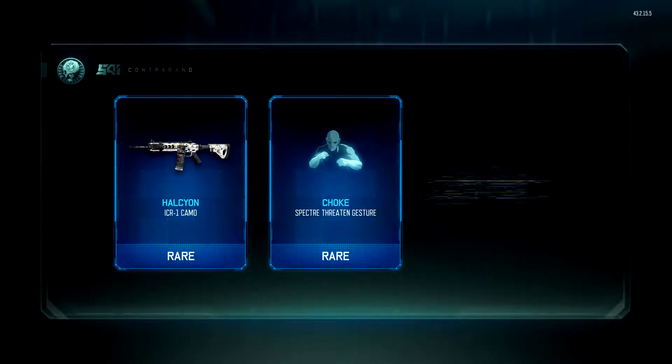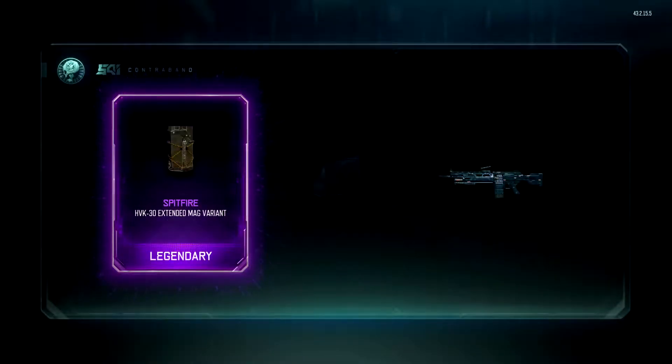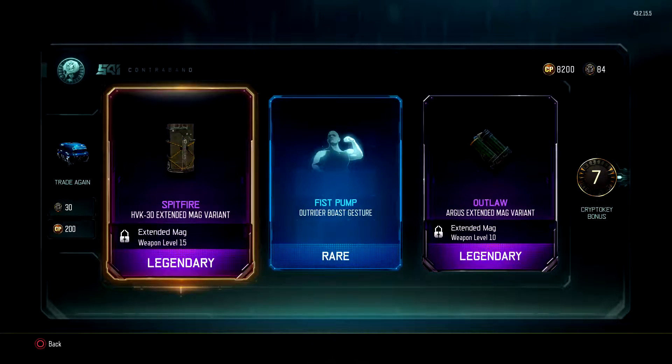Let's see what we get — another rare, another rare, and a Legendary Firebrand. That's the one legendary camo that doesn't animate, but it does look nice. The yellow isn't really animated, it's just luminescent. We get a rare, a legendary, and another legendary. Argus Extended Mag Variant — probably changes the shells on the gun. We've got a Spitfire H3KX Mag Variant which looks pretty cool. We've got seven CryptoKeys.